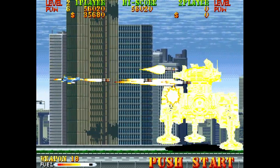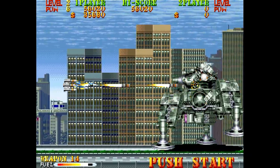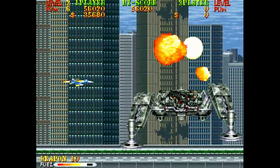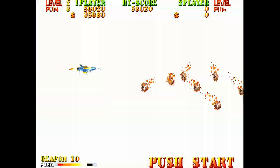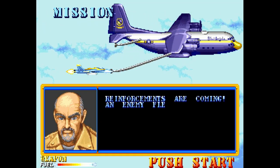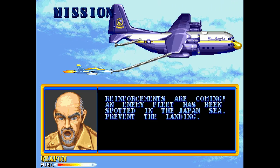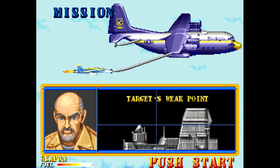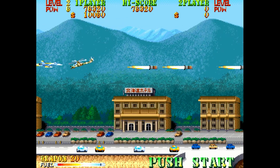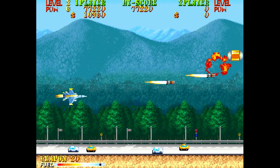Save up your specials and just start unloading them on the boss — the fight is going to go a lot quicker than if you just use your standard shot. With the little intercut storytelling, we're going to be refueling, selecting our weapons, and moving on to the next stage. I love how this game moves you from one section to the other. The sound effects and music are quite good — Carrier Airwing is an awesome game and if you've never played it, you should.